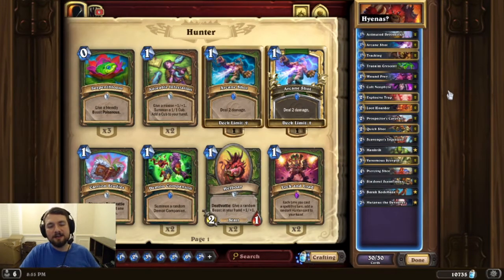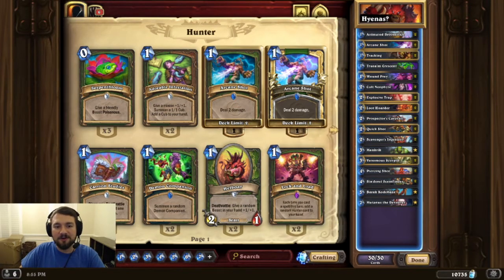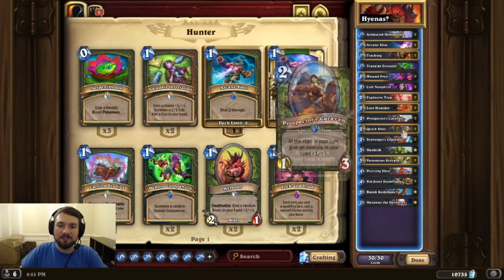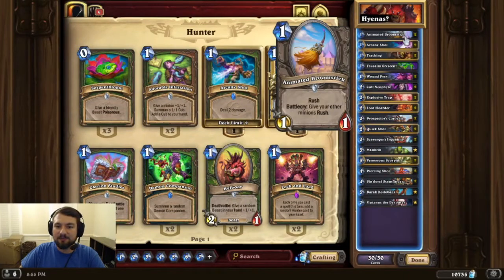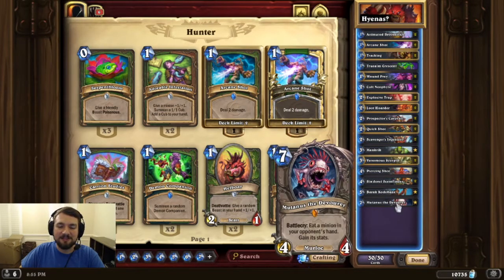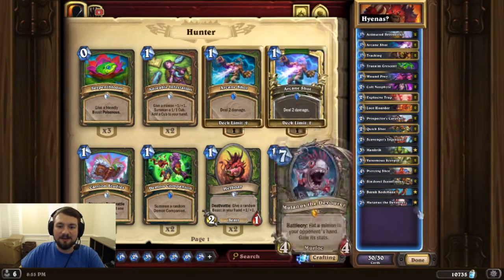My first deck — hypothesis: this new card, Sindorai Scent Finder, will count towards the Summon a Bunch of Hyenas achievement that they put in for Coal Cart Pack Runner. That's an epic; this is a common. I'm going to see if I can proc two of these in the same turn to get that done. I have two of these, a bunch of things to help — Animated Broomstick to give it Rush, Wound Prey, True Aim Crescent, some card draw, Mutanus because I like him, and Prospector's Caravan because I still need that Caravan achievement.